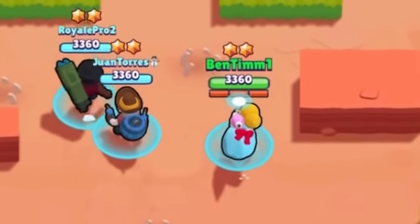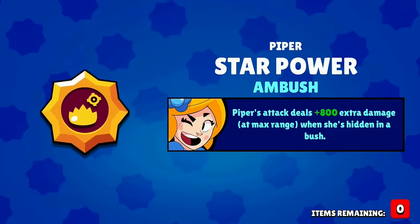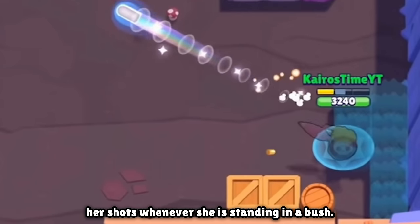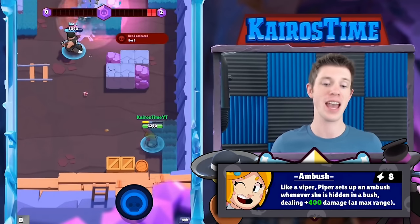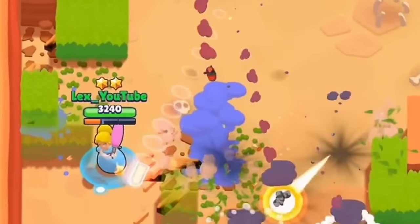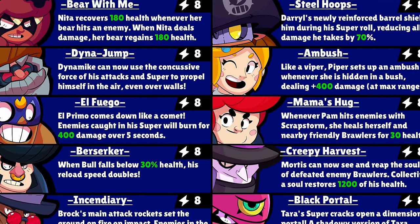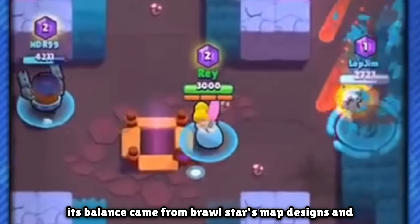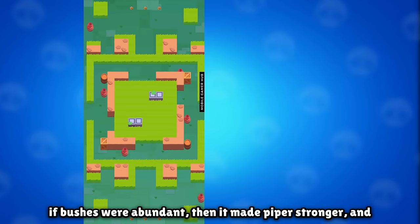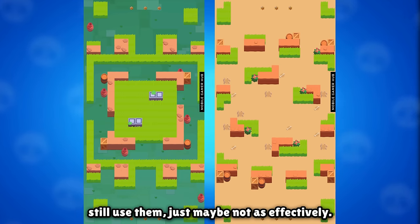The most important change in that update was that Piper received her first star power on December 7th — Ambush. With this star power, Piper gains extra damage whenever she is standing in a bush. As expected, this made her stronger on maps with a decent amount of bushes. Ambush was kind of middle of the pack among first star powers. Its balance depended on map design and bush composition — if bushes were abundant, it made her stronger; if there were just a few, she could still use them, just less effectively.